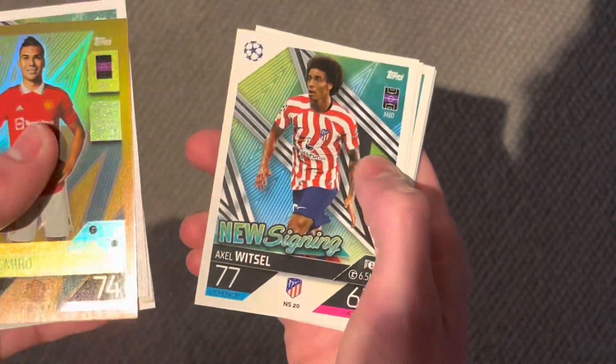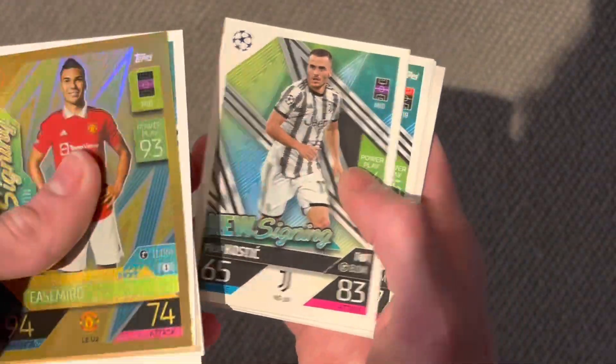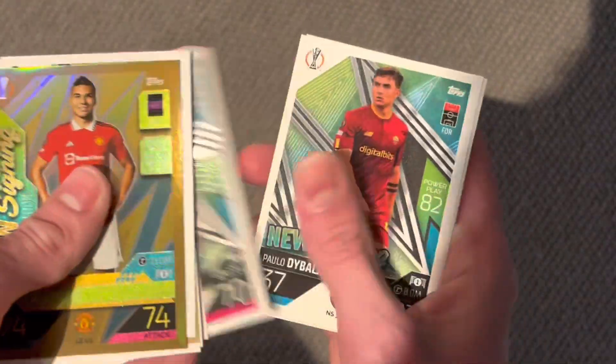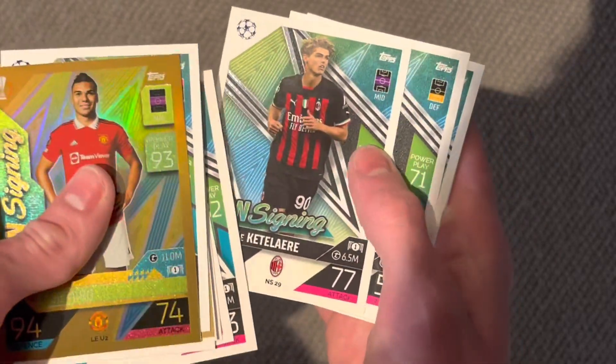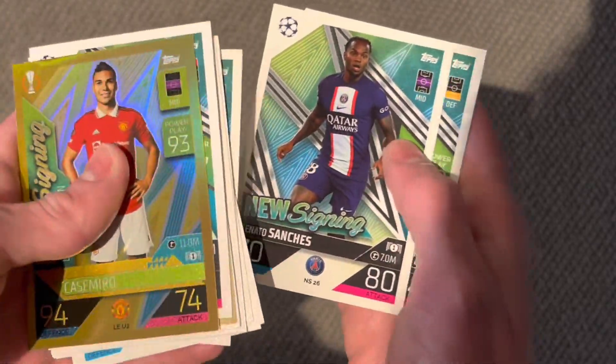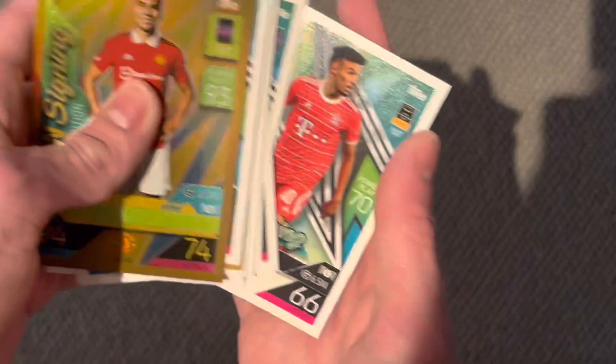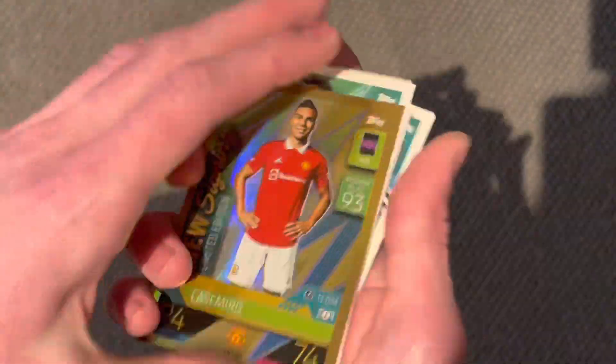We have Mboul, Axel Witzel, Timo Werner, Modest, Kostic, Samaka, Raum, Dybala, Ketelier, Martinez, Schlotterbeck, Vitinha, Renato Sanchez, Kukureya, and Maserawi from Bayern Munich to end the opening.